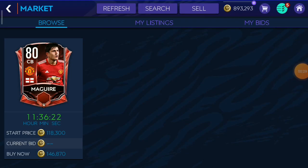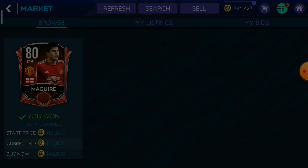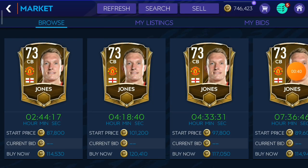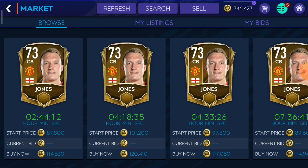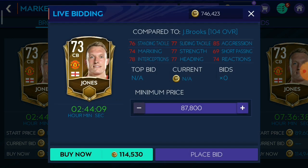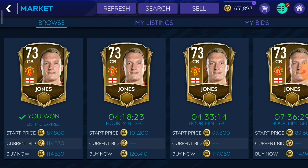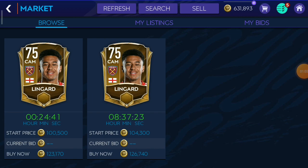Next we have Harry Maguire, the slabhead. Next up is Phil Jones — he's kinda expensive, the opposite of cheap. Next up is Jesse Lingard.